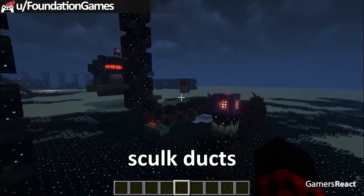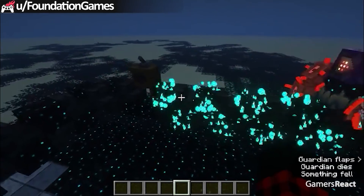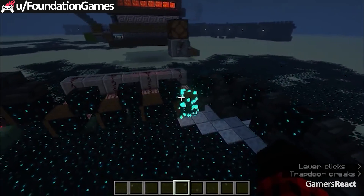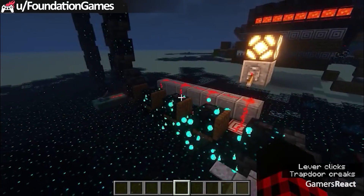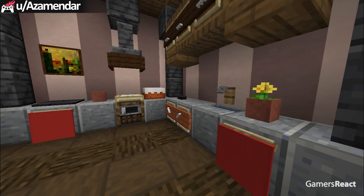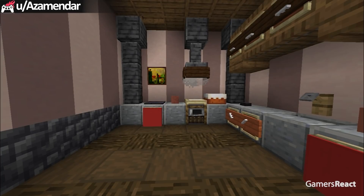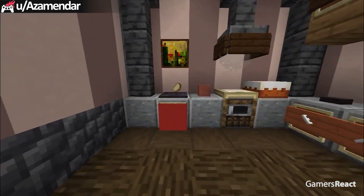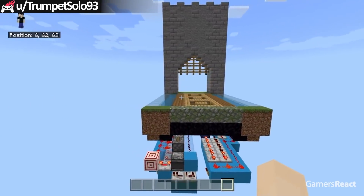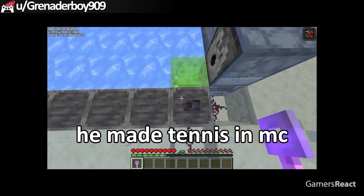This guy made redstone skulk ducks. Incredible — he made an oven. Yummy! Check out this drawbridge. Nice — he made tennis in Minecraft!